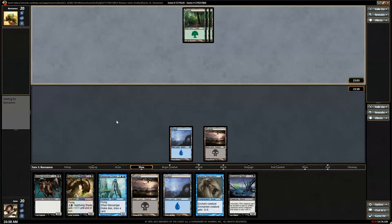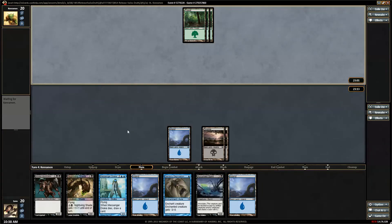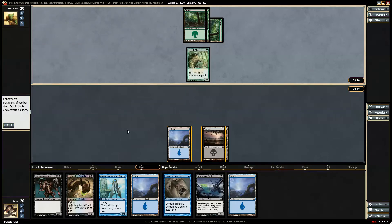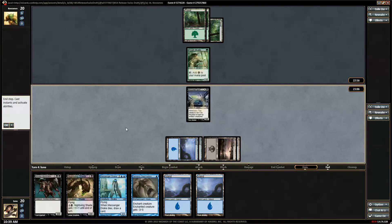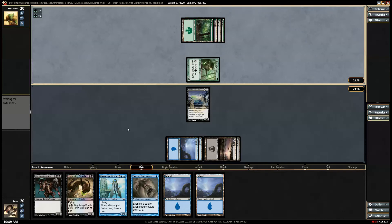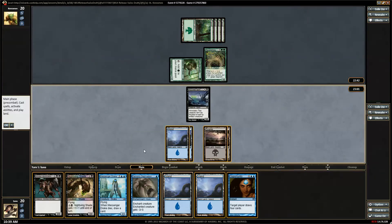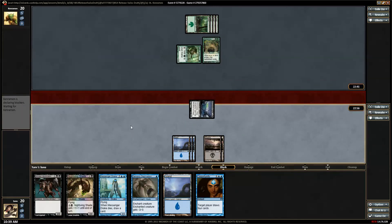There's our 4-drop. Now we can hit our curve. At least we got our 5th land. A mystic — is he mono-green? And our 6th land. 6th land is good, I don't need any more. It's probably a mono-green scary ramp deck. It's a Spore Mount. Let's just see if we can kill him before he kills us.